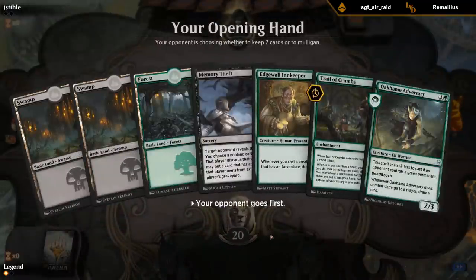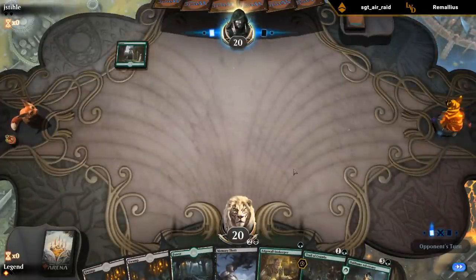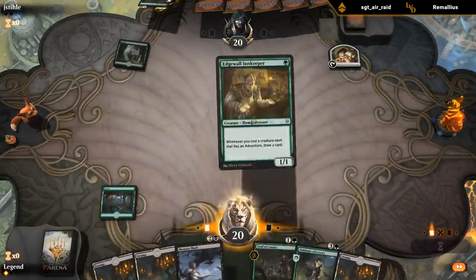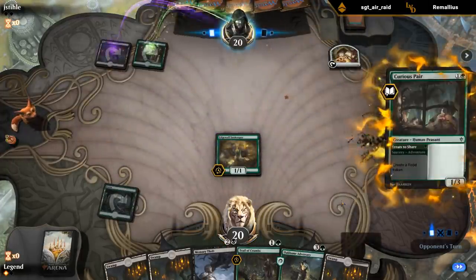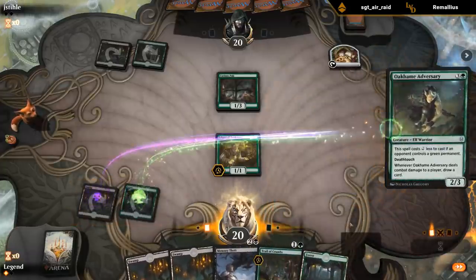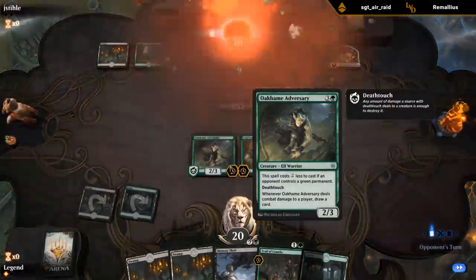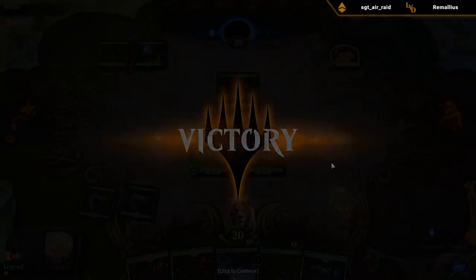Totally fine hand. Turn one Innkeeper, turn two Trail of Crumbs, turn three Memory Theft or maybe Adversary - even turn three Memory Theft. That was pretty unfair. We actually have two of them in the deck.